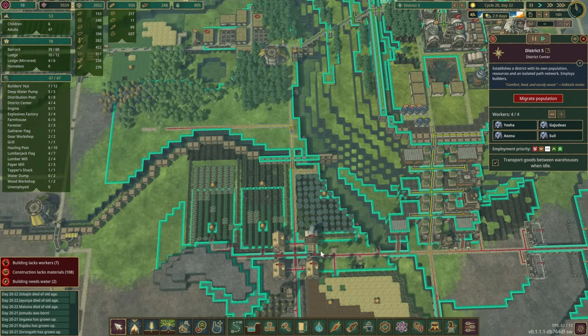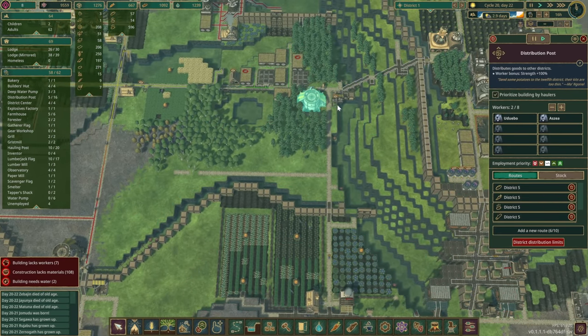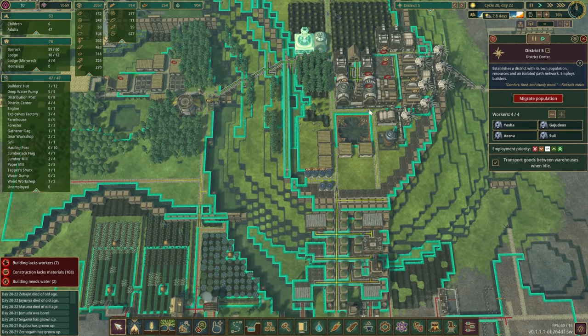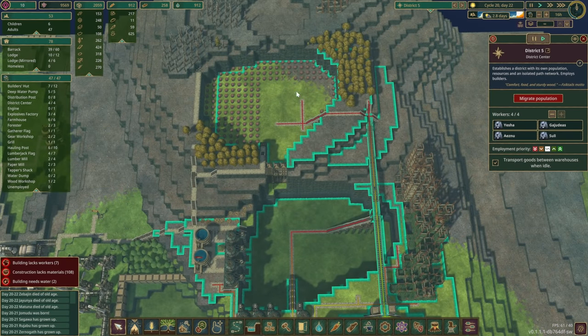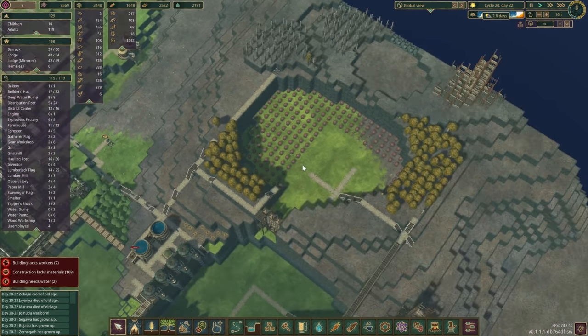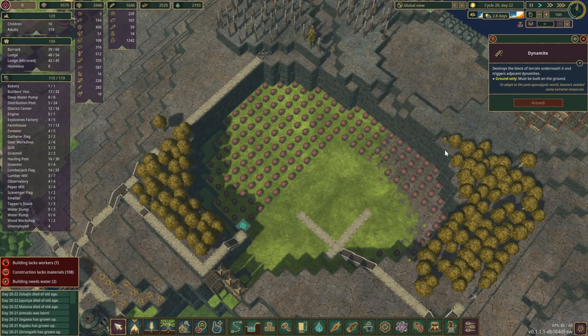I do want to put a distribution center up somewhere. I think it's gonna have to come from the mountaintop colony. We need to move it forwards, but I don't want to do it until we've really established this zone in here. I think there isn't much water here left, so we can take pretty much everything out here.